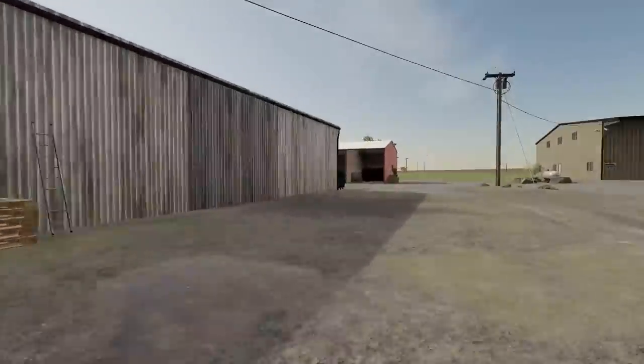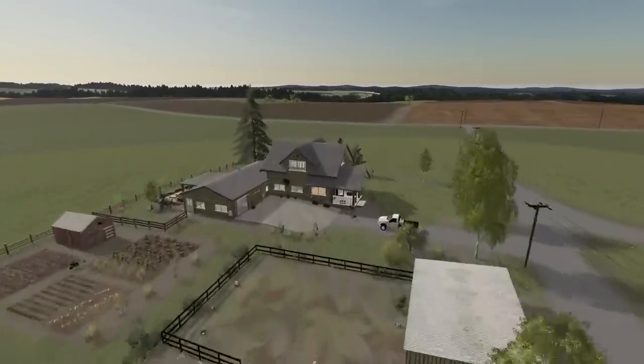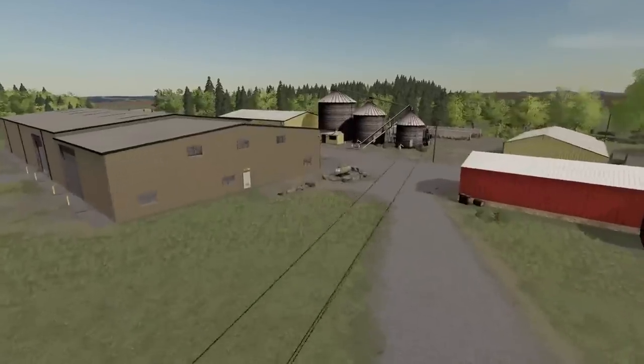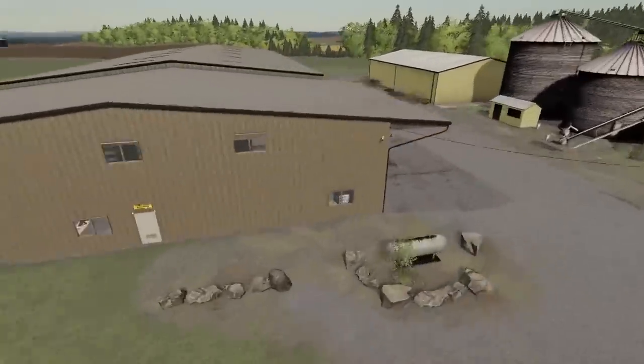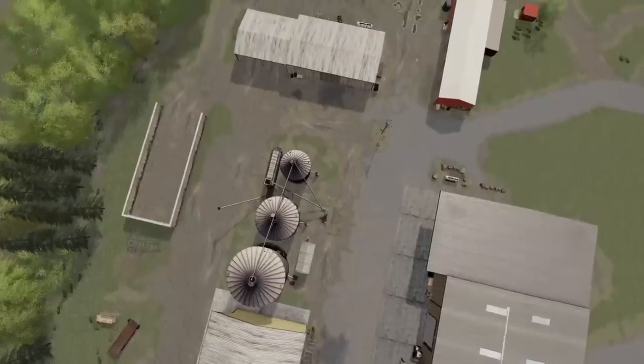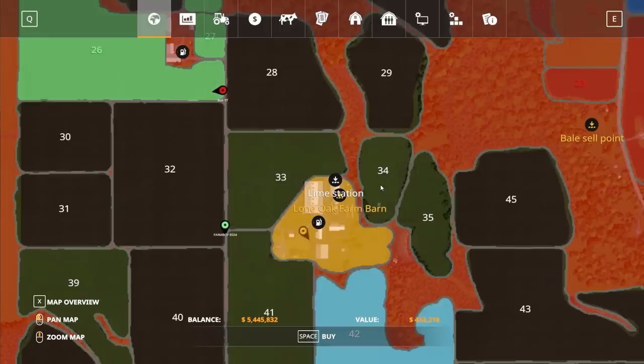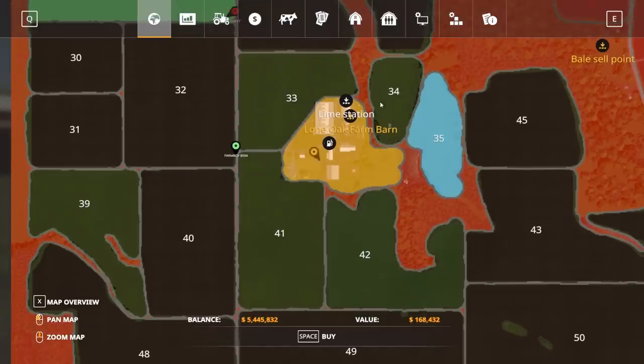The silage bunker might need a power wash, but here is the farm. I'm gonna quickly do a flyover and hopefully you guys enjoy. From the map, we have fields 33, 41, 43, 32, 34, and 35 that are relatively close. This area right here is state-owned — I believe it's a forest reservation, not a field — so we wouldn't need to own it, but we will have a little drive over technically.